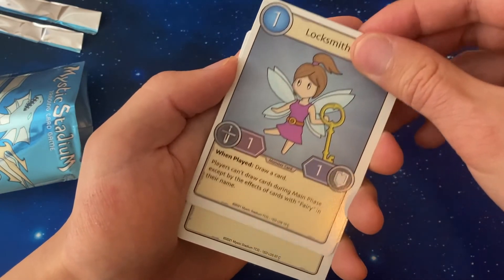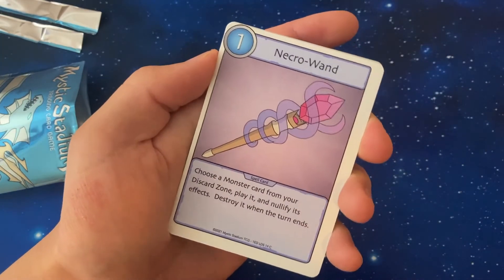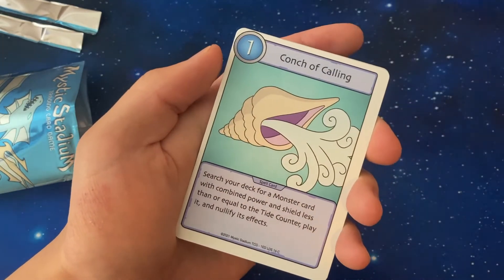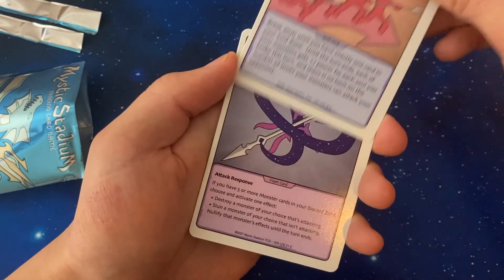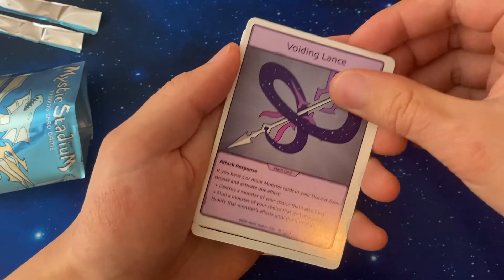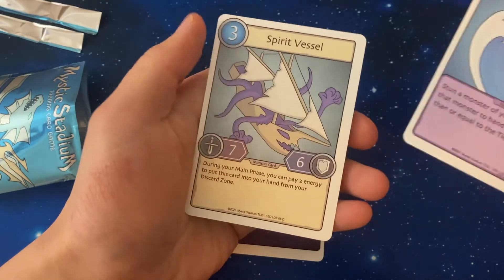Fairy. Weird Angler. Neck One. Conjure Calling. Reckless Charge again. Voiding Lance. Crashing Wave. And Spirit Vessel.